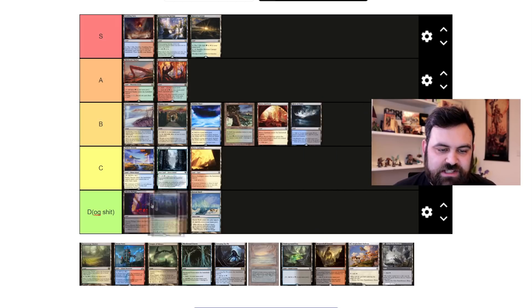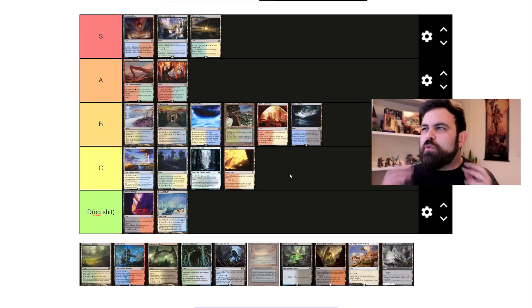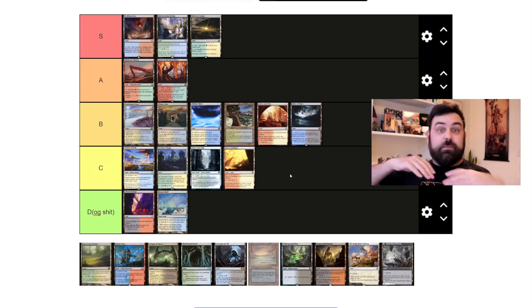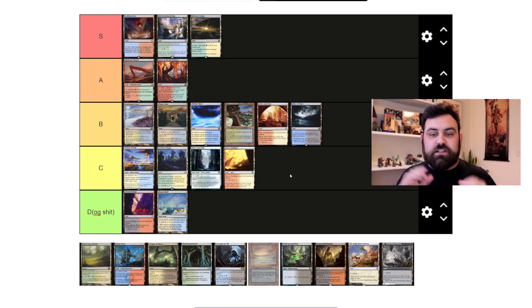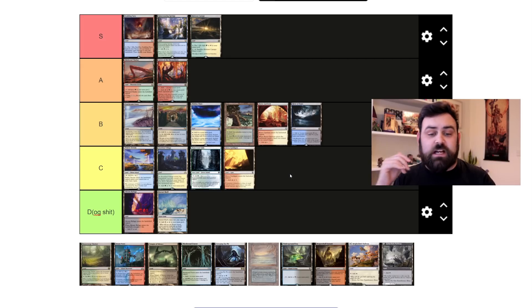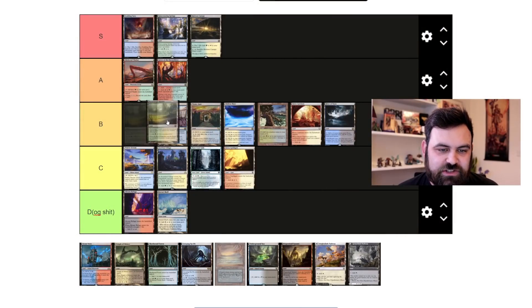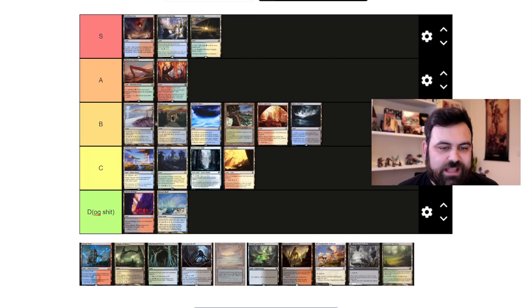The Fortified Village cycle — the reveal lands from Shadows over Innistrad. I'm putting them below Prairie Stream in C tier. I'm not a big fan of these in Commander. I don't like lands that make your future turns worse. Fortified Village comes into play tapped and lets you reveal a land from your hand — if you've got a follow-up land the next turn, it's fine; if you don't, it's even worse, making low-land-count hands harder to keep.